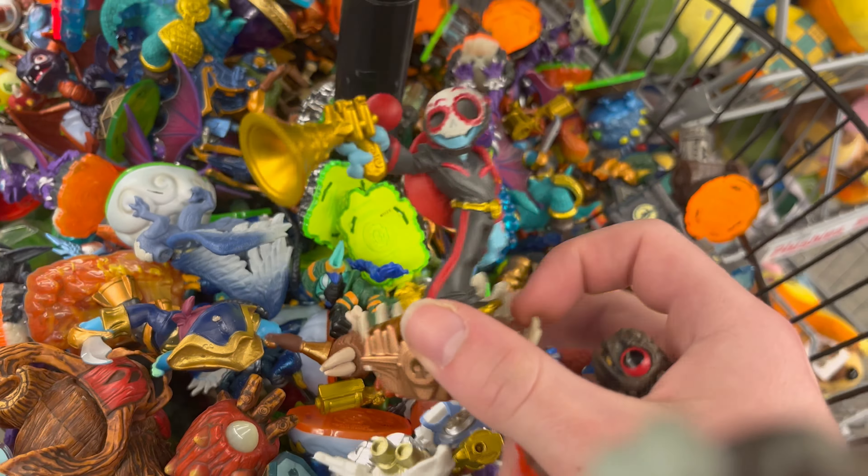I found Fiesta, who I've been looking for for a while because I just love his design. I'm really liking SuperChargers lately, so it was pretty exciting to also find Sky Slicer, a vehicle I didn't have. I picked up Tower of Time and kept digging, and found another mini — a Terrafin mini.